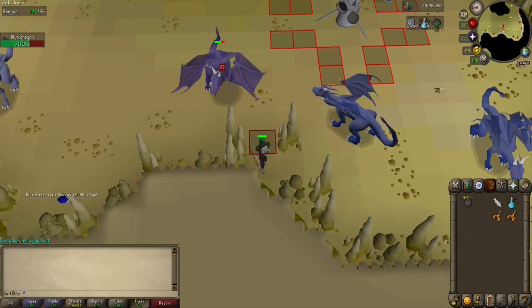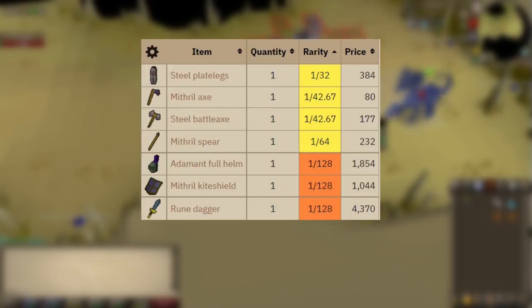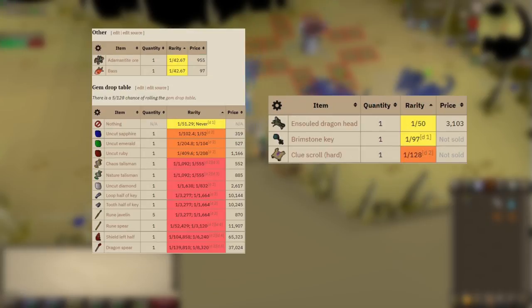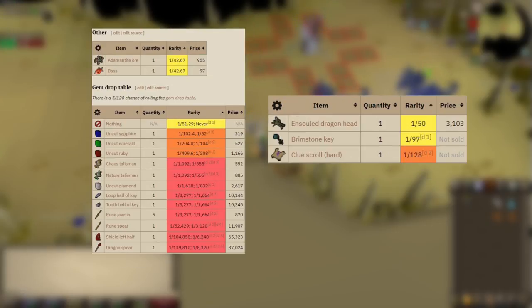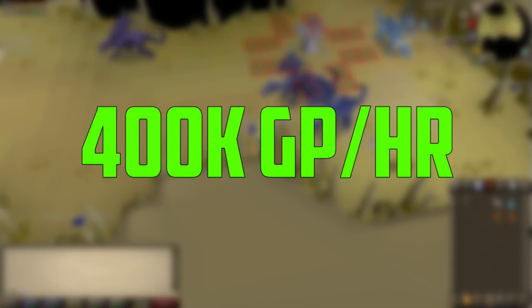The loot from the blue dragons is dragon bones and blue dragon hide which will make the majority of your money here, weapon and armor drops with only a few worth picking up, runes, herbs, coins, miscellaneous items, the gem drop table, and sold dragon heads and hard clue scrolls. Also, I found a picture of a blue dragon from 2006 and I thought you all needed to see what it looked like. By using the cannon at the Myths Guild with the blue dragons, you can expect around 400k GP an hour.